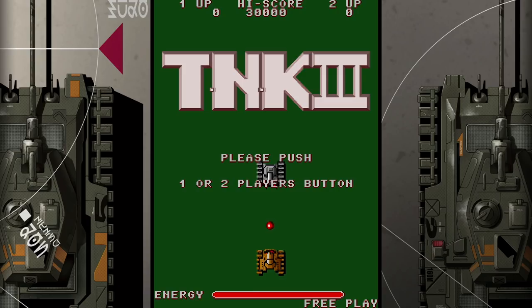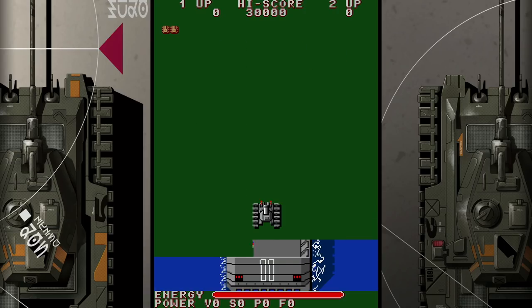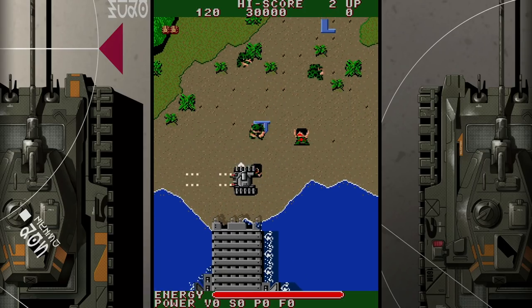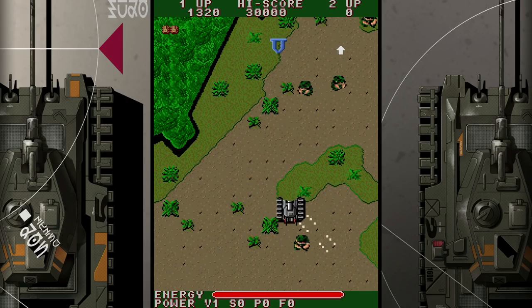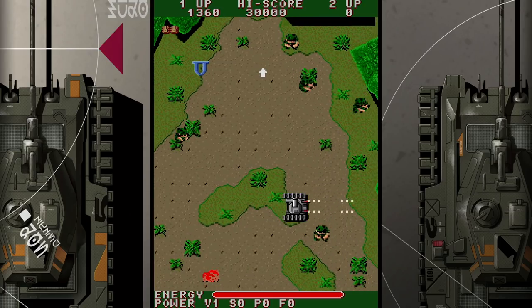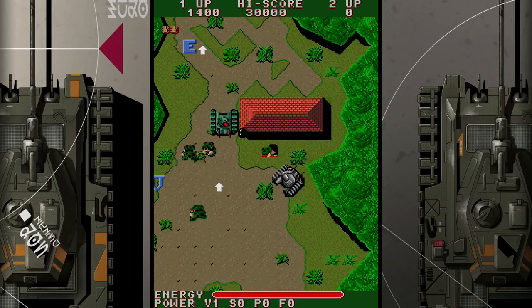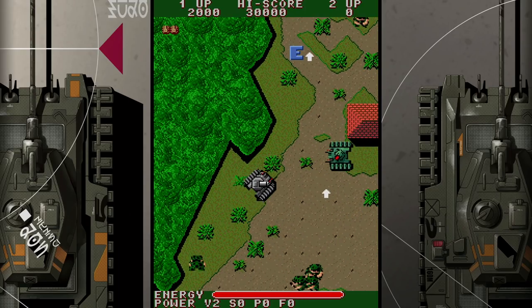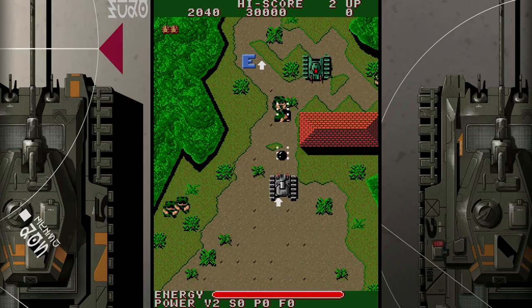The obvious starting point is with 1985's Tank, or TNK 3 for those in the US. It's a great opener for two reasons. Firstly, it was considered a last shot release — had it bombed, we'd certainly not be able to celebrate the legacy of SNK. Secondly, it was the first game to introduce the Loop Lever: an 8-way directional joystick with a rotating stick, allowing you to both move your character and change its facing direction, all from a single input.